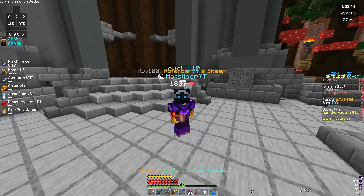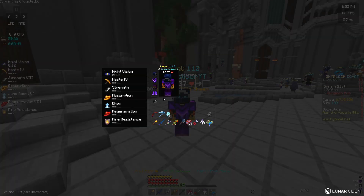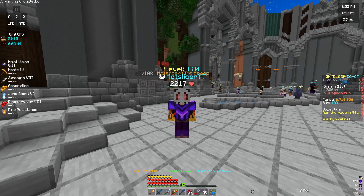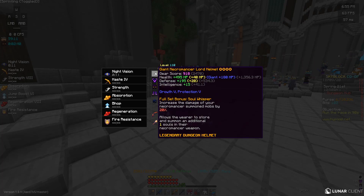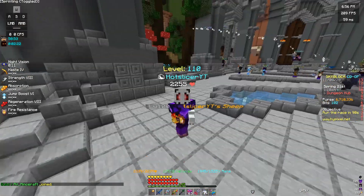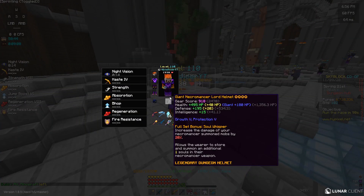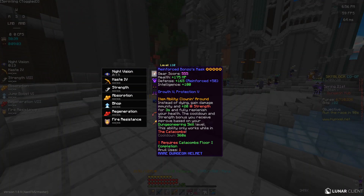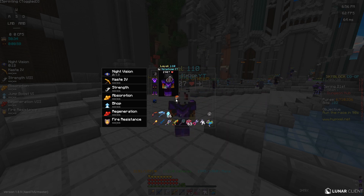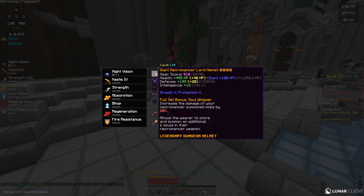This setup is tanky enough to get you through the main dungeon — at the start of a run I have about 90,000 EHP, which is pretty good. However, when the terracotta sections roll around and during the Satan boss fight, you want to put on this Necromancer Lord Helmet on Giant reforge. Giant gives a ridiculous 1,300 health and a lot of defense, making your EHP go up by almost 100,000 points — it's absolutely broken. A Bonzo mask is a good alternative, but the problem is it doesn't have great EHP balancing — you're just wearing it for the extra life. The Necromancer Lord Helmet gives more natural health regen and more intelligence, making it potentially a better option.